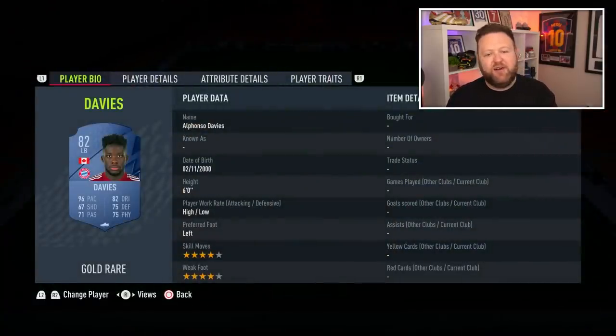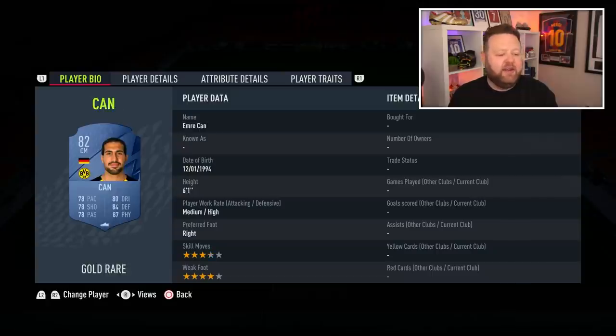Alphonso Davies — four-star, four-star left-back. I hope at some point during this year they give him a card that isn't a left-back, like a left-wing or CDM — it would be insane. And then Emre Can looks like such a great centre mid in the Bundesliga, but he's not going to be cheap at all.